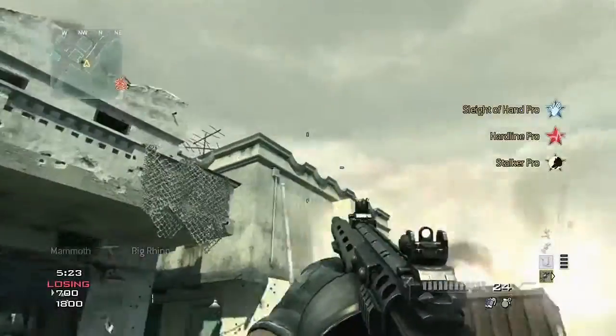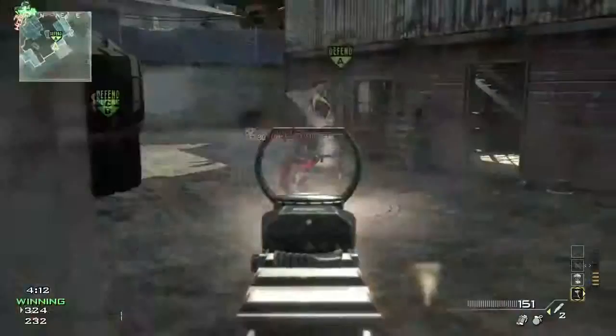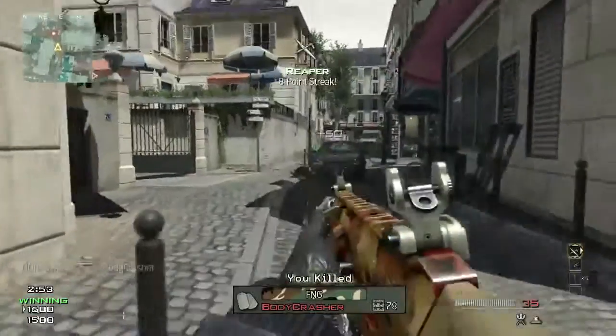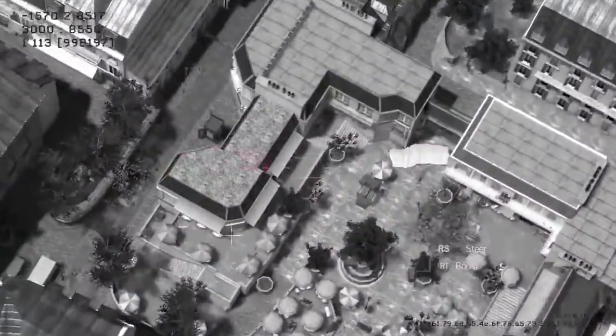The three different strike packages we have are assault, support, and specialist. They all work in a very different manner and are geared towards a very different type of player. What we previously called the kill streak system is now a point streak system, so kills are not the only way to move your point streaks forward.